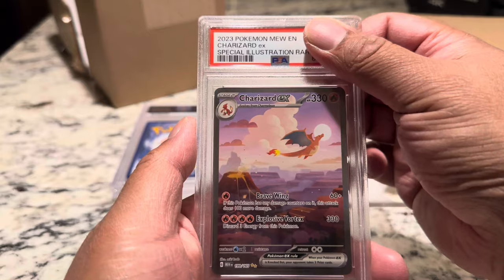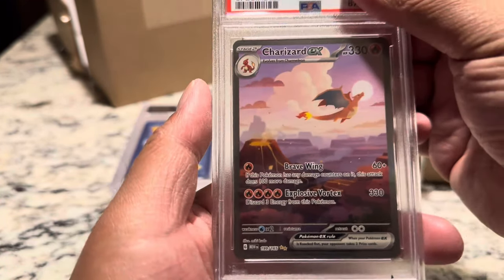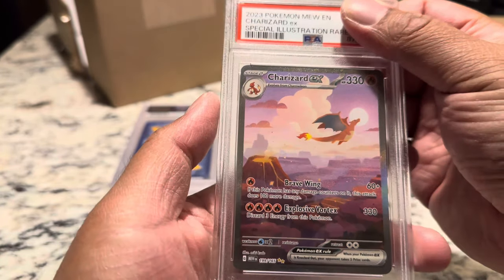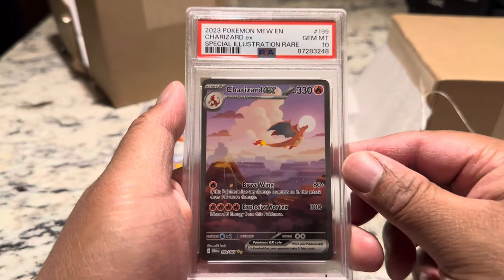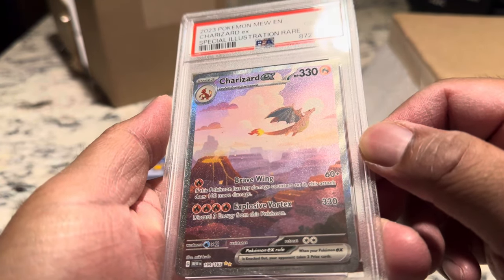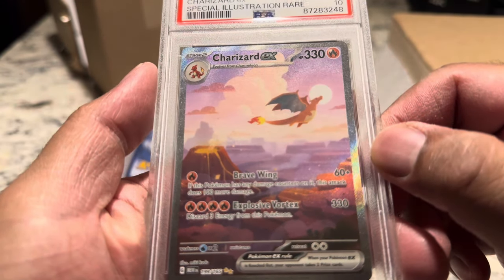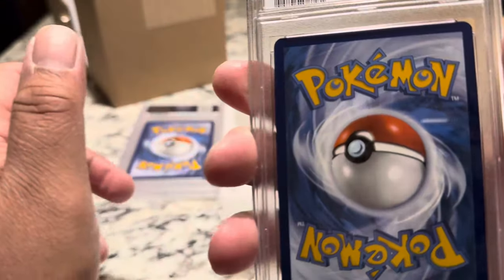It's a Charizard. Centering looks pretty solid on this one. We're definitely aiming for a 10. And what do we got? Yes, sir — PSA 10! We take it.